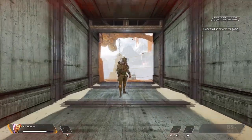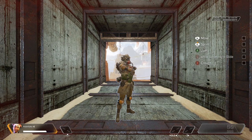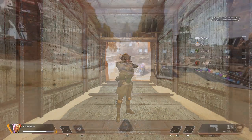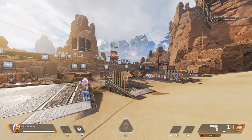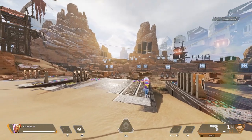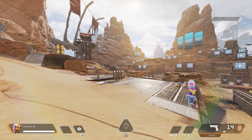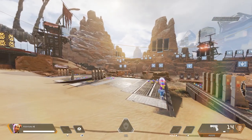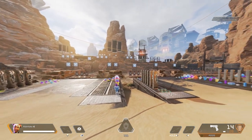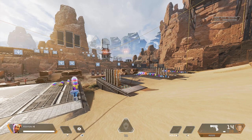Training mode is something every new player will be required to do before they can play any other mode. This only lasts about 10 minutes and will run you through the basic mechanics of how to play. Once completed, you will have access to the other modes, including the firing range. The firing range is a sandbox that allows you to hone your skills. It contains all weapons, attachments, body shields, gear, etc. that you can find in the main game. It also has targets and dummies you can practice on. You can also bring your teammates into the firing range and even turn on friendly fire to allow you and your teammates to damage each other.